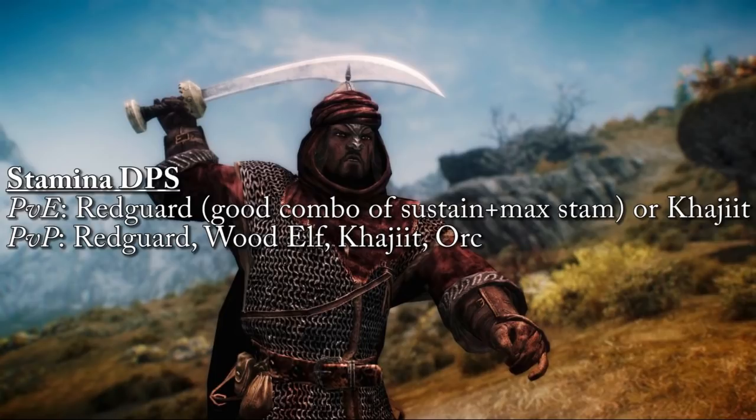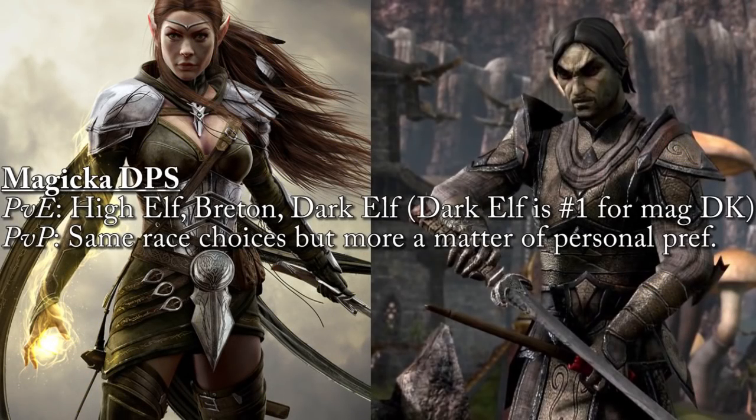Moving into Magicka DPS — in my opinion High Elf is the best. That 9% magicka recovery is so helpful, especially with Morrowind making recovery harder to come by. Spell Charge is very beneficial, and you get a 4% increase to all three element types. Breton is my number two — you still get the 10% max magicka increase and a cost reduction on abilities. Dark Elf is a viable third option, giving some max stamina, increased max magicka, and extra flame, frost, and shock damage, but not having cost reduction or extra regen puts it third.